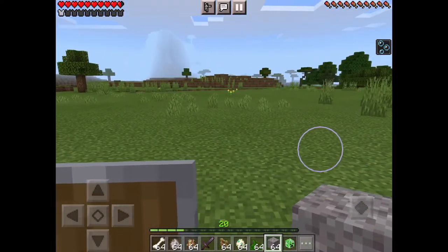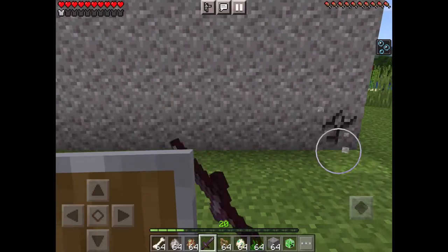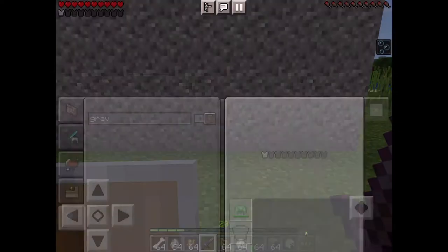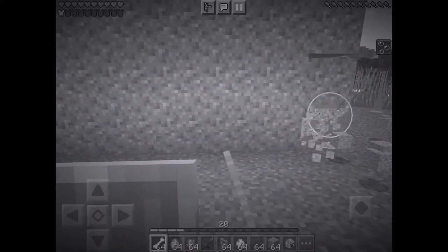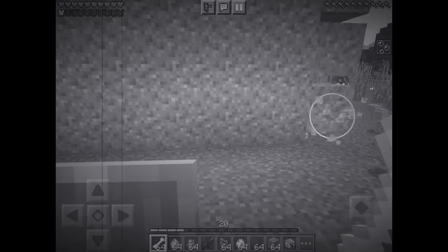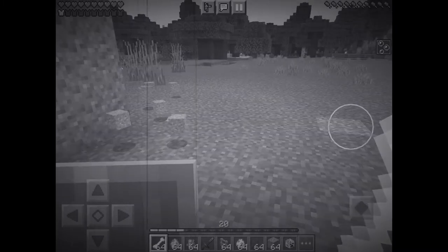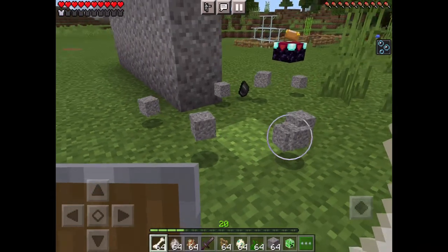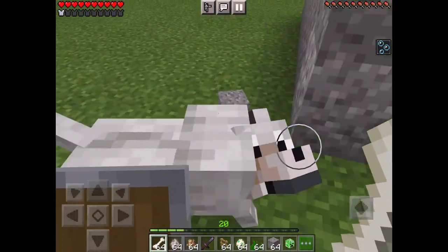Quick video on how to get flint. You need gravel — a lot of gravel — and you just break it until you get flint. That's it. It took a lot of blocks to break.